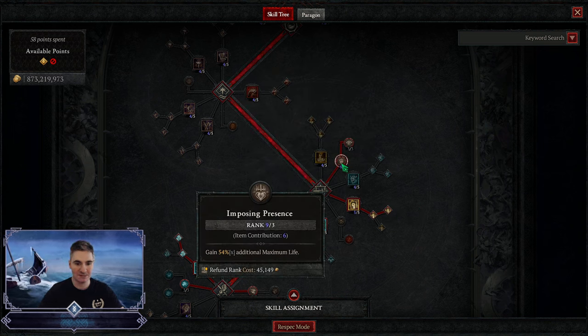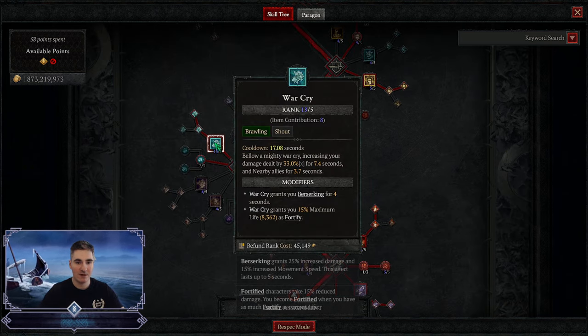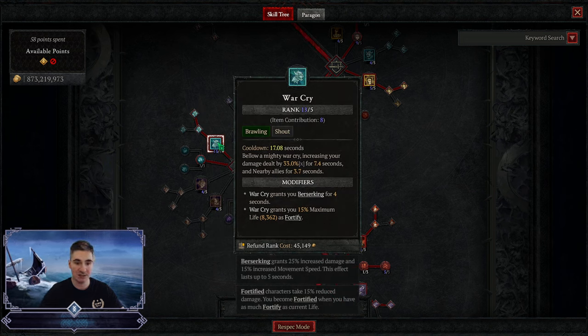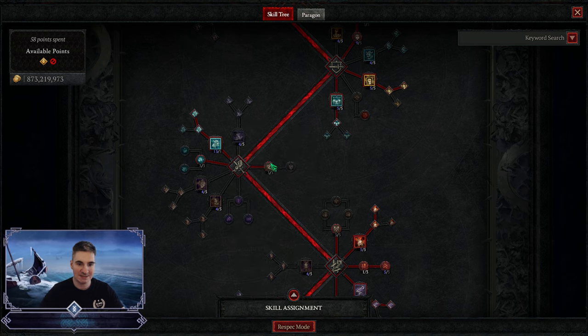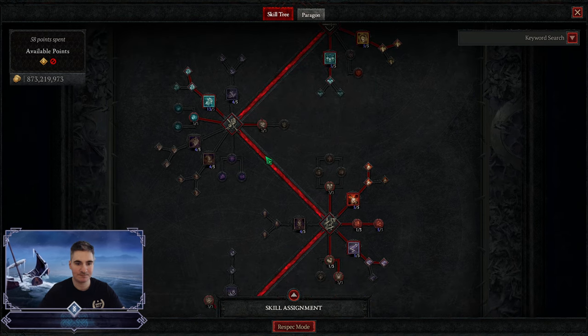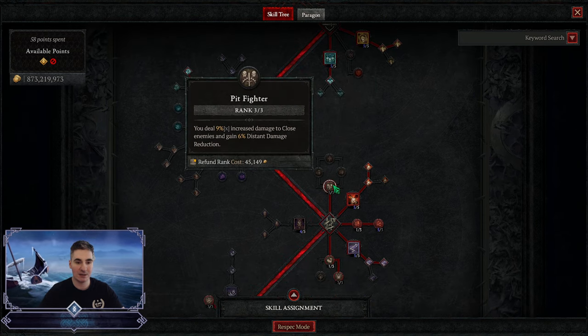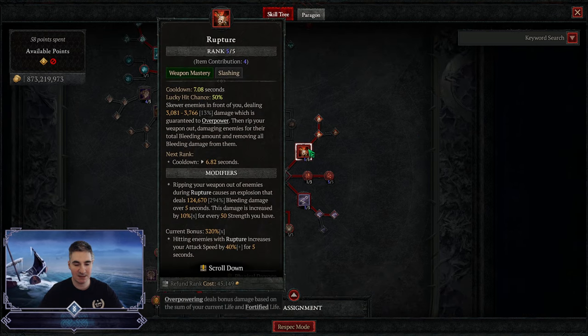We want to stack Imposing Presence as much as possible. We got Martial Vigor for damage reduction from elites. Challenging Shout with an HP increase. Warcry for even more fortify — we want to max this out so it gives the most damage and we have amazing uptime as we have Vault Chieftain and tempering for Warcry cooldown reduction. Goes well with Booming Voice on both shouts. Pit Fighter is a two-in-one passive — damage and DR. Rupture for the attack speed, 40%, but it's our big damage chunk — that was 2.5 billion. There's an aspect tied to this skill I'll talk about in a second.